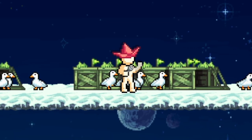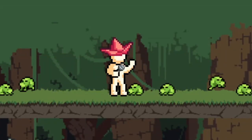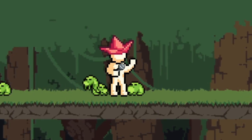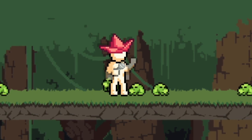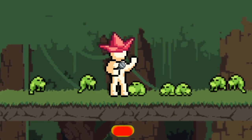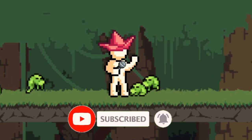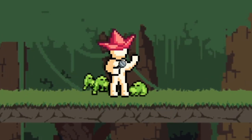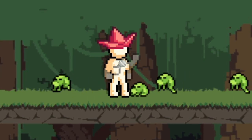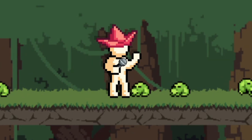You have three stats to consider: trapping efficiency, trapping XP, and shiny critter chance. When placing a trap, the stats that are snapshotted are trapping efficiency and trapping XP. Shiny critter chance is calculated when you collect traps. When setting up cards for placing, you only want enough efficiency to hit the threshold for extra critters. If you can't hit that threshold, use your trapping XP instead. The main stat for trapping is agility. I'll leave a link to the Idleon Wiki in the pinned comment so you can check the efficiency thresholds.